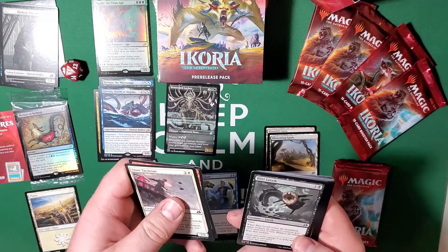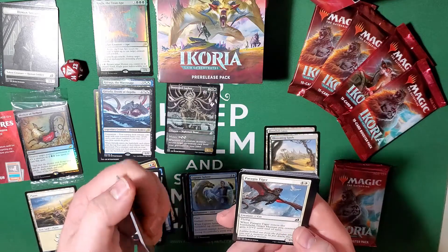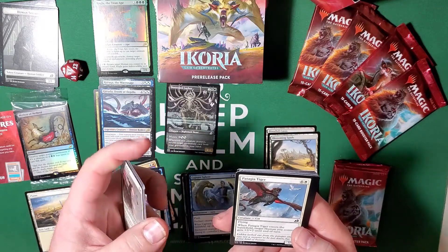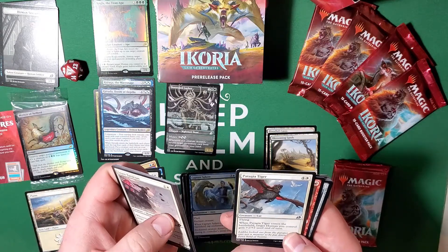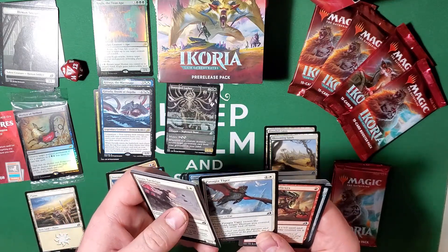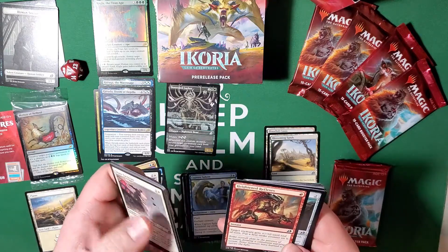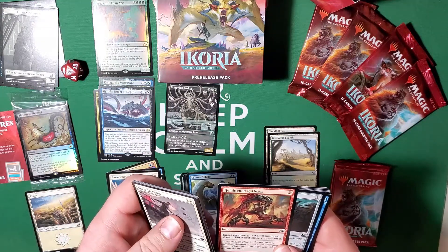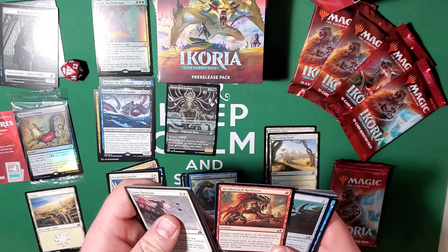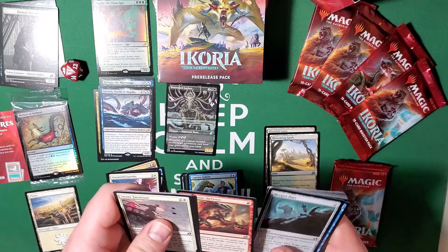Lava Serpent, Ram Through again, Blitz Leech, Patagia Tiger — when Patagia Tiger enters the battlefield, target human you control gets plus-two plus-two until end of turn. Not too bad for five mana though, a bit steep for a three-four. Target creature gets plus-one plus-zero until end of turn, put a first strike counter on it — actually a pretty good card for one mana. I like it.